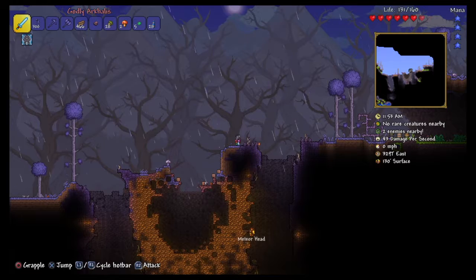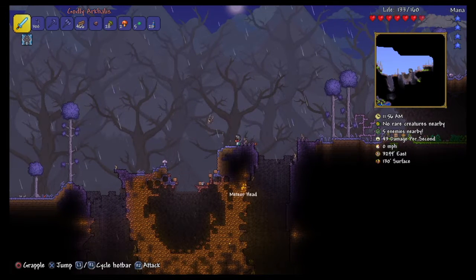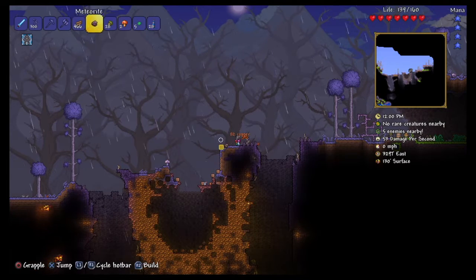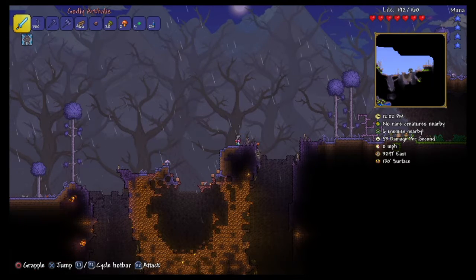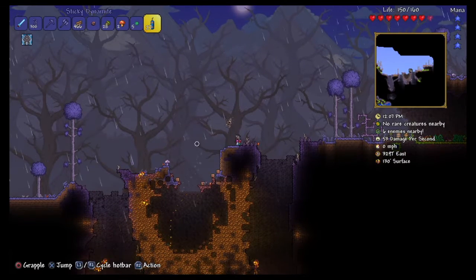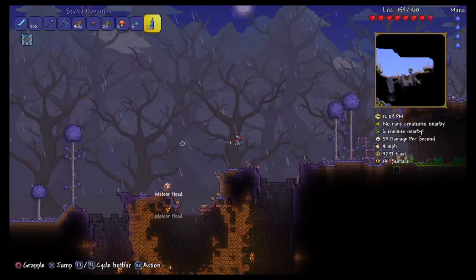Okay guys, we are back and we are at the meteorite. This is what the meteor looks like — it will have made a massive, ugly crater in your world. You have no control of where it lands; I don't believe it can land near the spawn.